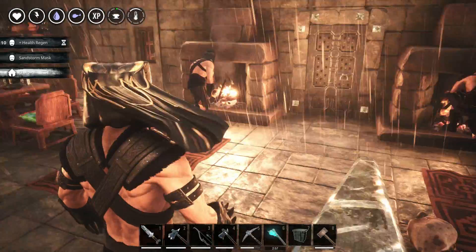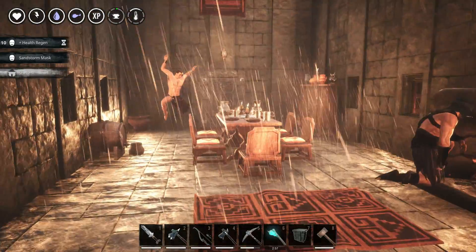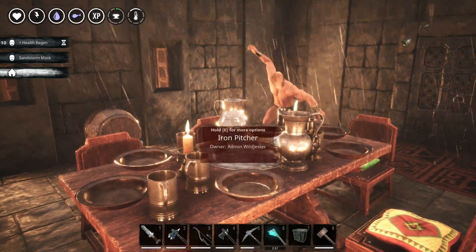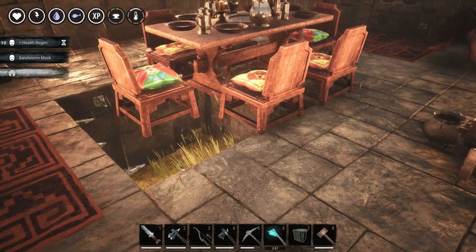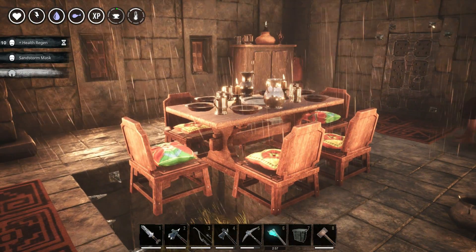Anyway, this is the first room I want to show you — that is the dining room. There's a bunch of things here: some trolls dancing, cooks, and one missing foundation over here. If I want to place another foundation I have to remove all these.